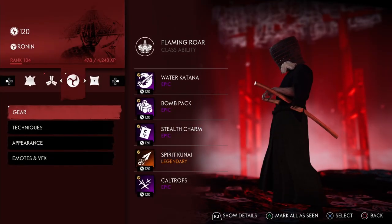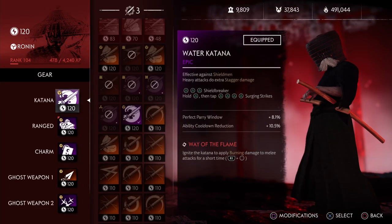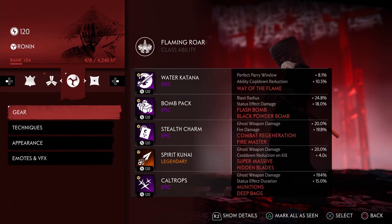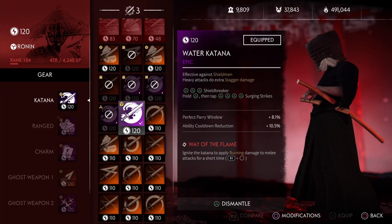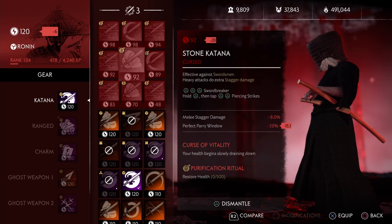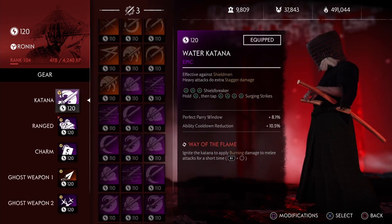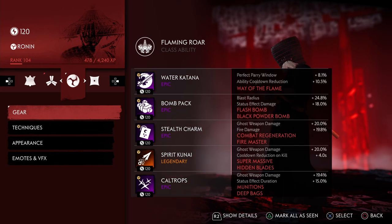This build kind of focuses on a lot of ghost weapon damage, but I think the main difference are the techniques. The gear is pretty standard to what you guys are used to. I'm using water katana — you could basically use any stance you want. Stone is pretty good, Moon Master is pretty good if you're into that. I just didn't want to reroll. I only have a bit of curse gear, but the katana doesn't matter that much.